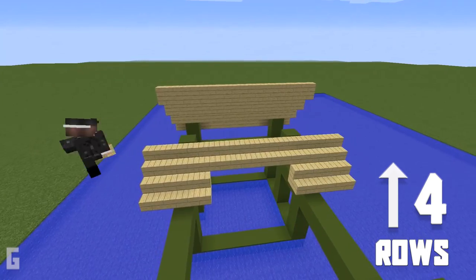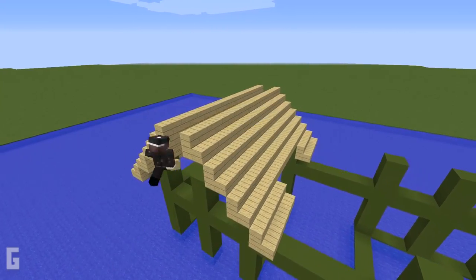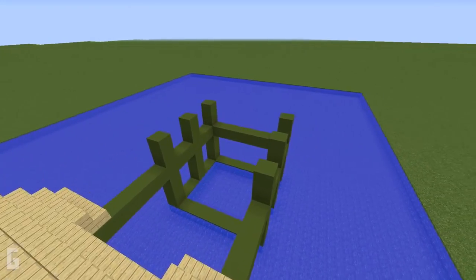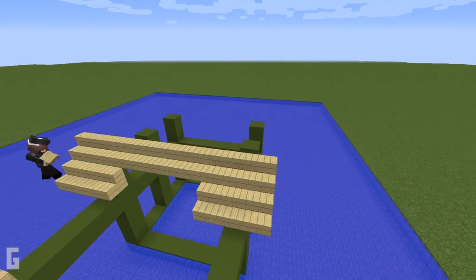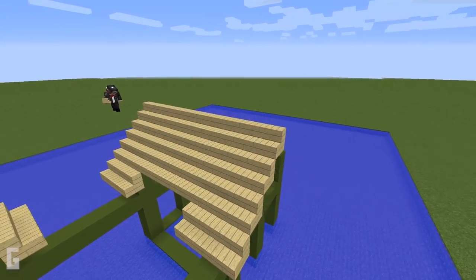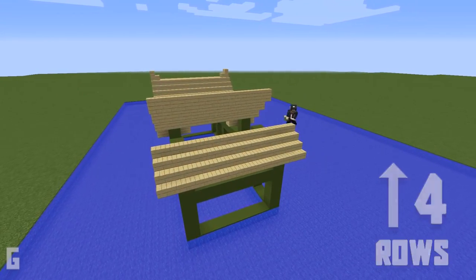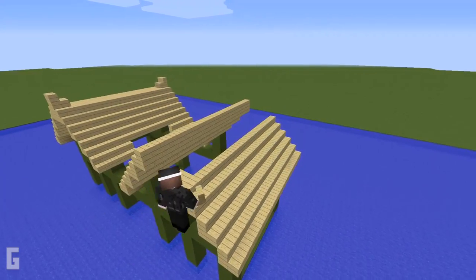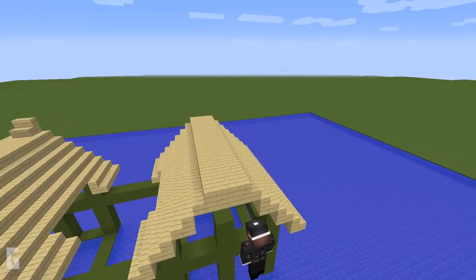Once four rows have been installed, lay a strip of birch wood planks in the center. Then repeat the same process on the other side — again make sure to remove the four center stairs on the inner-facing roof. Continue the roof up and make a total of four rows, then four more rows on the other side, and place wood planks in the center.